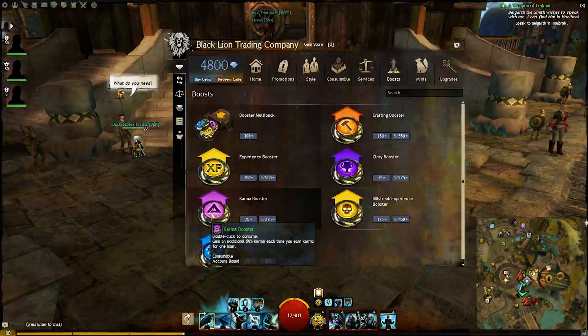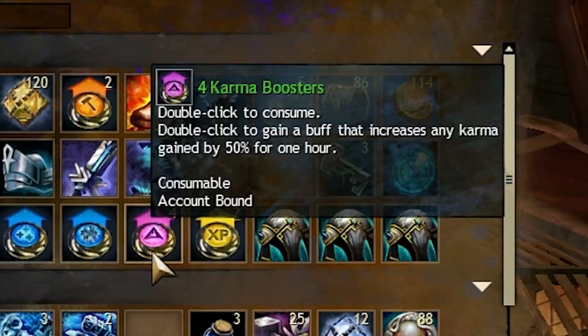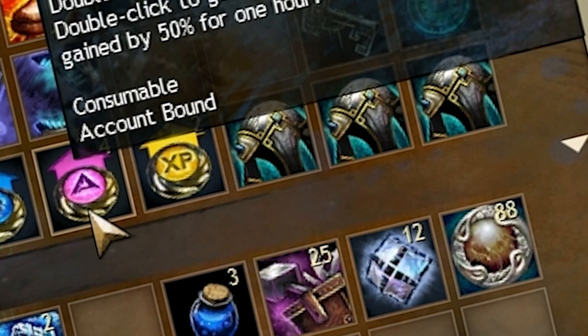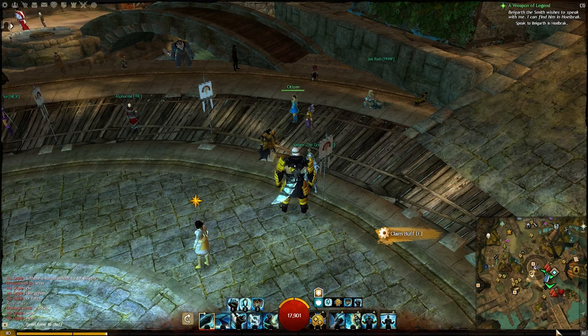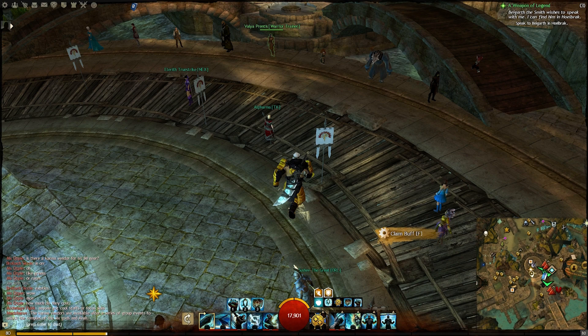The karma boosters are pretty easy to get — you either get them from the gem store, or you get them from the black lion chest that you open. I barely open black lion chests and I got a couple sitting in the bank just looking at me. For the guild banners, these are pretty easy to find in Lion's Arch. A lot of guilds just pop down their magic find and experience boost all in one place, and you see those little flags, you just click on them and they give you the boost.